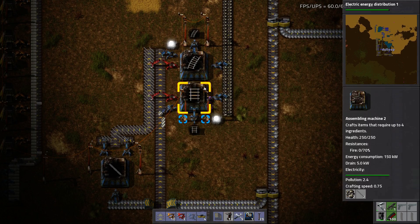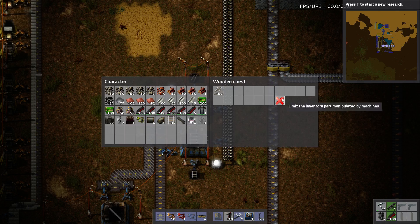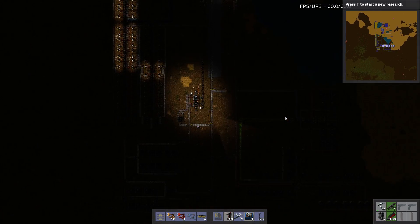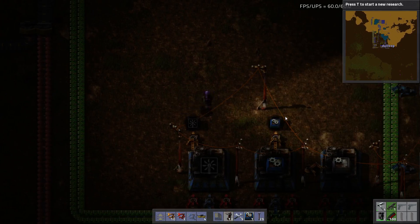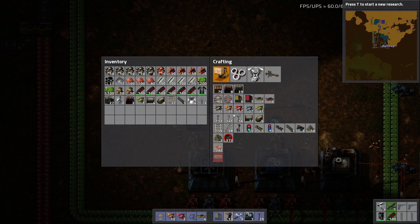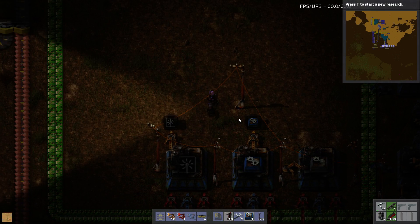I didn't put limits on these chests, which is alright. I kind of want to limit this one — you don't really use a lot of these. Now we're going to need to make a mining outpost, so I'm going to need a couple of things.